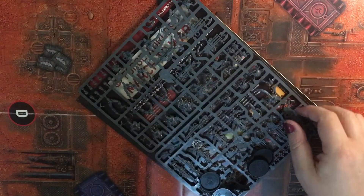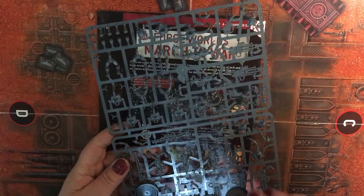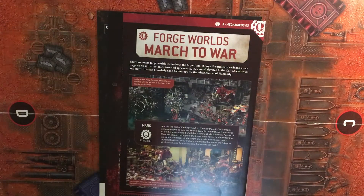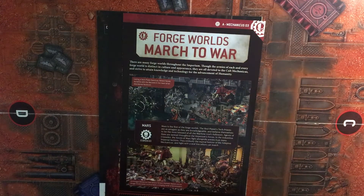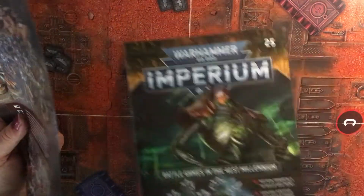Right, there we go - throw that on the floor, don't want that. So there's the plastic. It looks like we get five 32mm bases and we also get a tri-fold sheet, so let's have a look at that first.